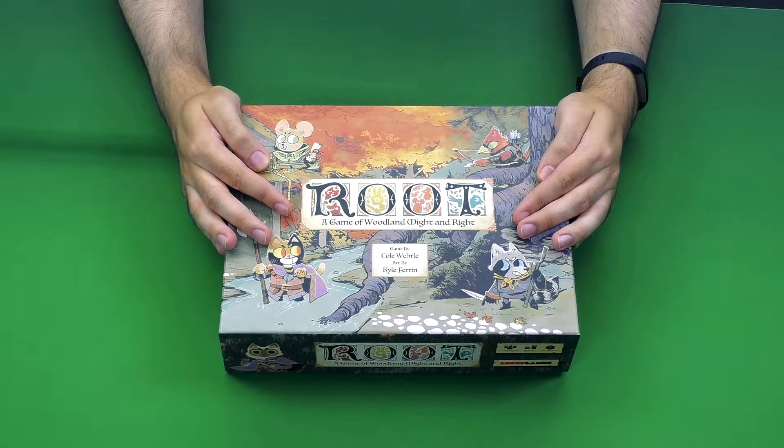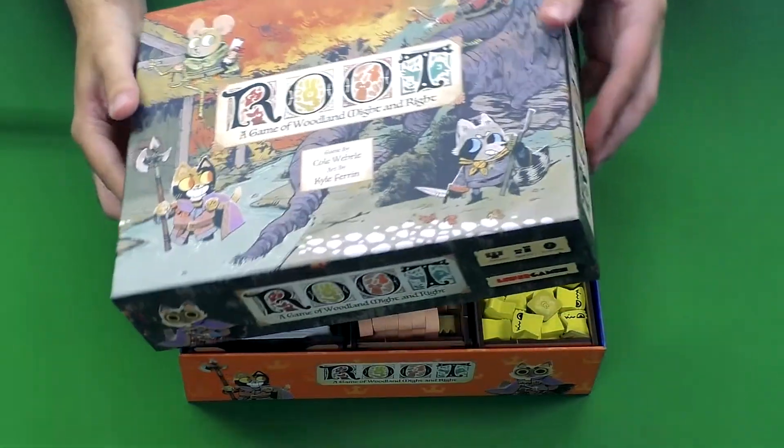Everybody has a different asymmetric faction, and of course there's a bunch of expansions, so there's a lot of things to try to fit into the box. This insert does, to an extent at least, cover all of the current expansions as of today's date, but we do know there are more coming in the future. So let's see what's actually inside the box.